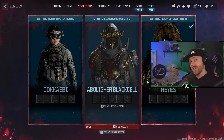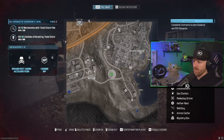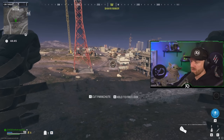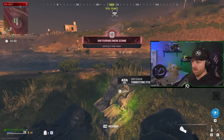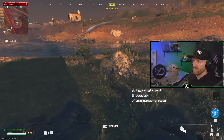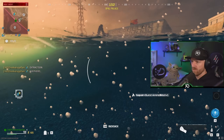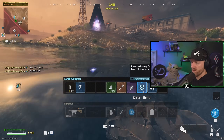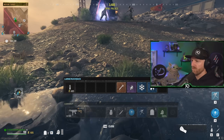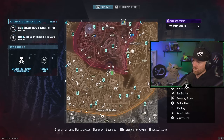Now my strike team is back to nothing, but we want to go back in to grab that backpack. I'm going to take all three of my operators in to get it. With the first operator, all I'm going to do is run in, grab the backpack out of that tombstone, take whatever items I want to keep, and then leave through the portal. I'll do that with all my operators so they all have backpacks. Grab the backpack, pick up all the stuff — you've got all the things.